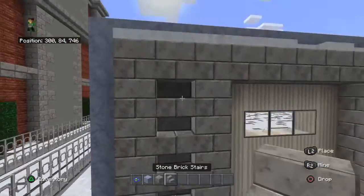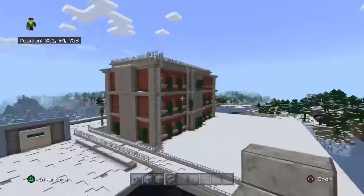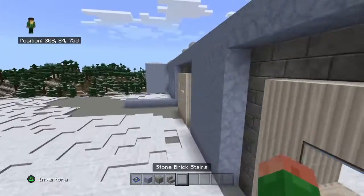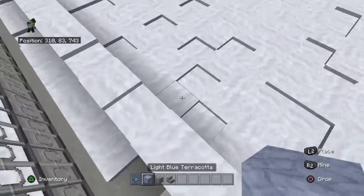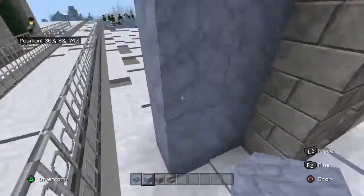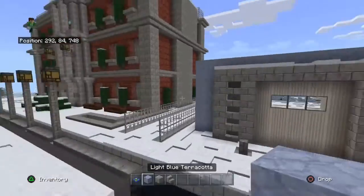First things first, I need to grab some of the blocks I'm going to be using. I'm probably going to have this go back to the other side — I'm not sure where the back road is going to be yet. I think there's going to be another building back-to-back with the library and then a road here. I want to have a big garage space with a bunch of garagey stuff in here. This snow is getting kind of annoying. I'm going to build the wall around and see where it goes. I really like this light blue terracotta block — it just looks really nice.